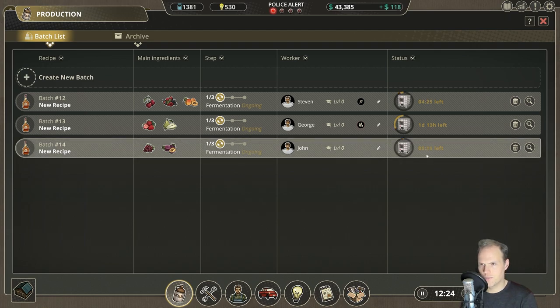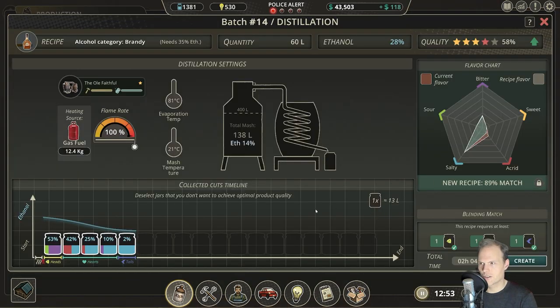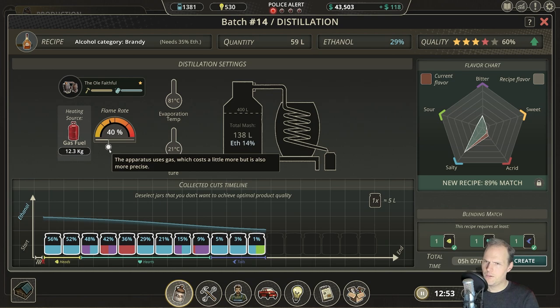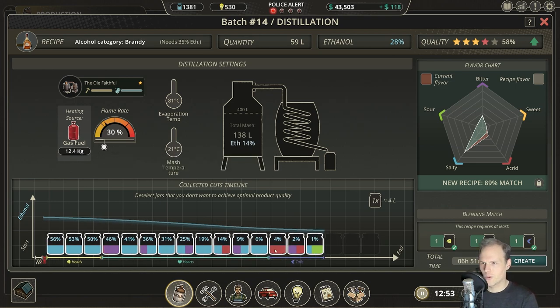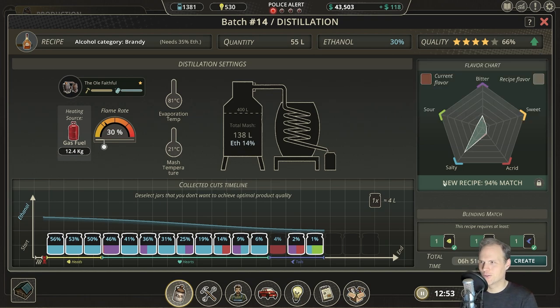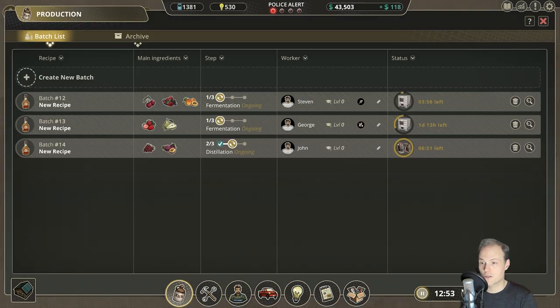Now it becomes interesting — batch number 14 is going to reveal what it is very soon. Distillation first — that is not great. Let's see what the flame rate offers. Now we get some interesting stuff — there we have what we wanted to see. We can remove this one, gets us very close. Do we want to remove anything else? No — if we remove this one, we do lack in the salty part. So that's fine. The whole sour component just came out in the tail for this one. Pretty solid. This is looking good — 30% and we don't even need to add much in the bottling process — fortification, that is.